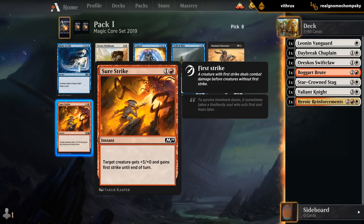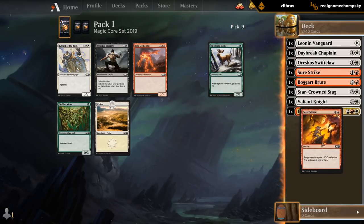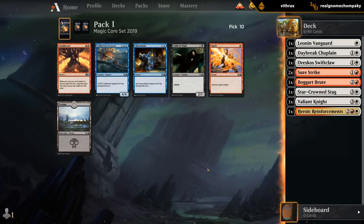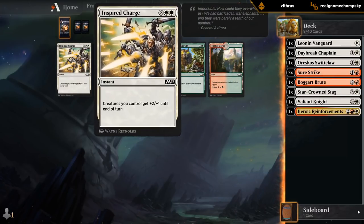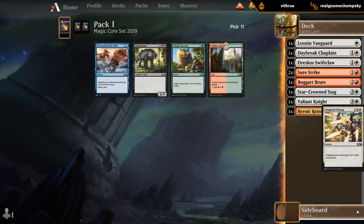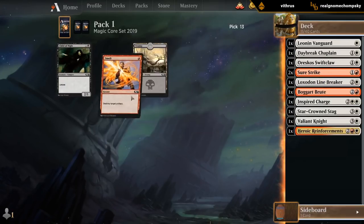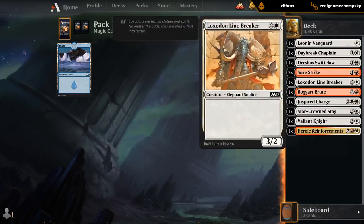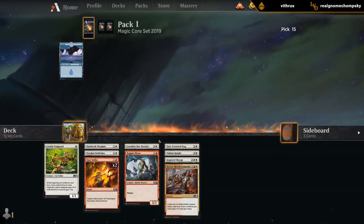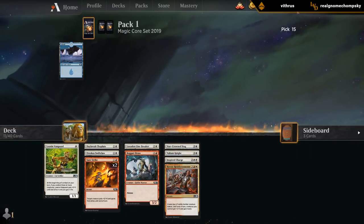Surestrike's a pretty good combat trick. I might play two of them, probably not a third. Nothing here, just take an uncommon for the vault. We got an Inspired Charge — nice. The deck is coming together. Probably take the Linebreaker now over a third Surestrike. The curve looks reasonable. We've got our two anthem effects in Inspired Charge and Reinforcements. Could use another one of each. We just want a nice low curve of creatures.